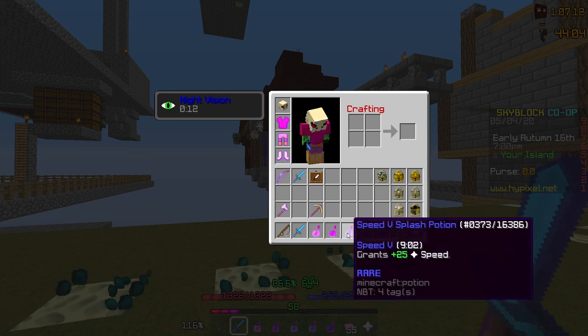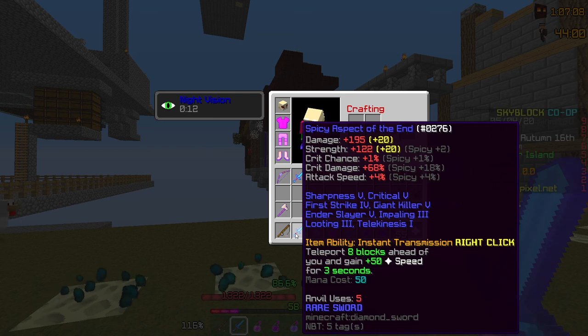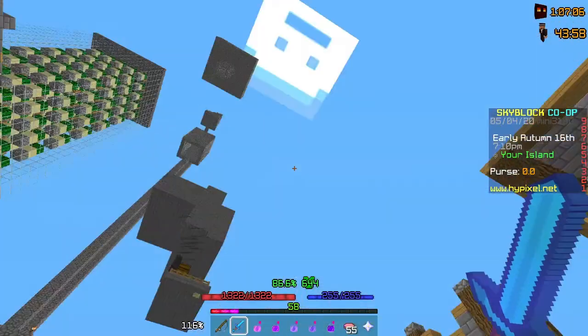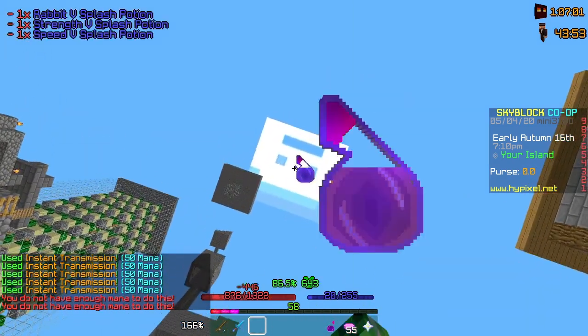As you can see I have five potions in my inventory right now. I also have an Aspect of the End. Basically all I have to do is teleport up in the air with my Aspect of the End and throw the potions on the way down.